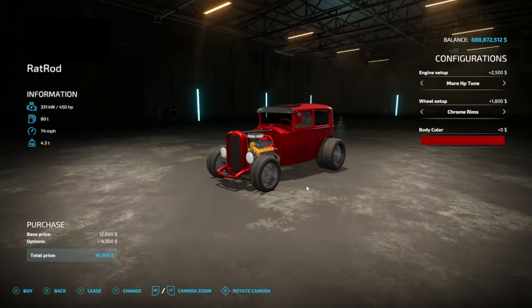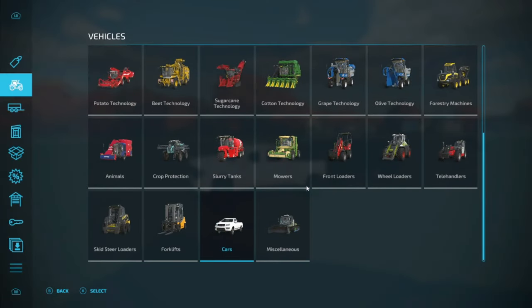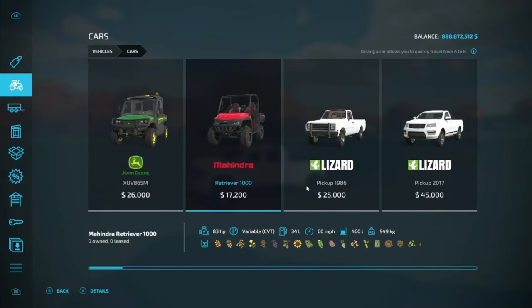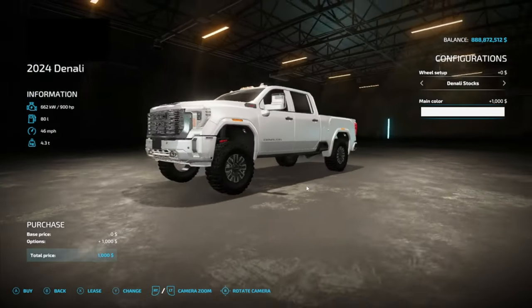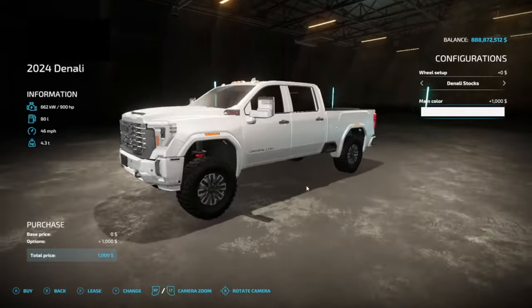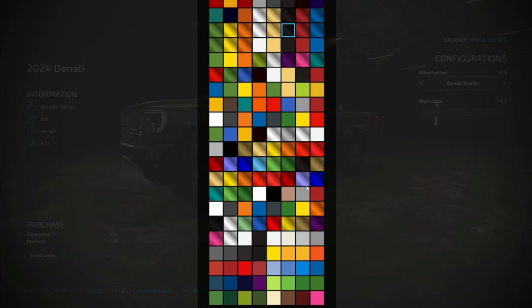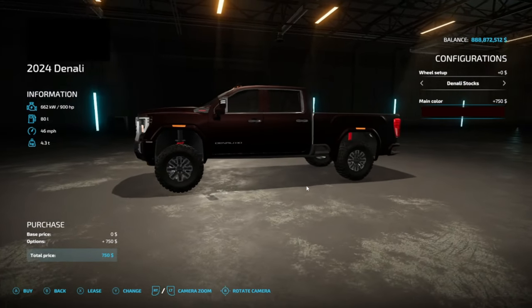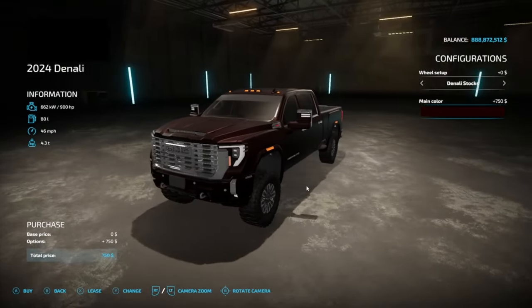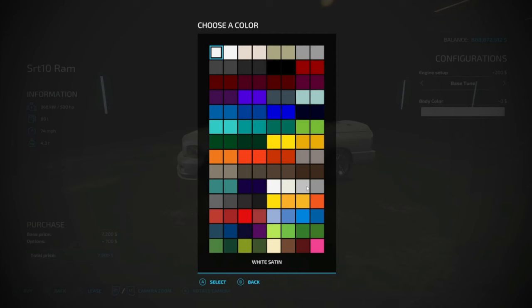We got the rat rod - I built this a while back and it's a pretty cool ride, looks so good in red. That's most of the mods. Now we got the 2024 GMC Denali - this thing is a beauty. You can change all the colors - gray, silver, white, dark burgundy. We also got an SRT Ram.